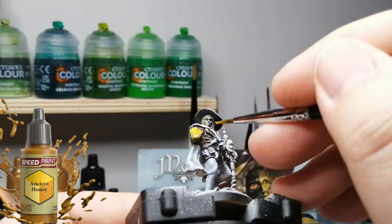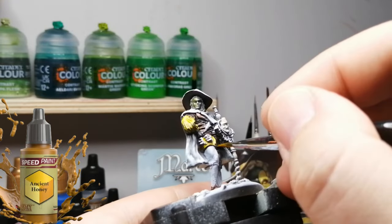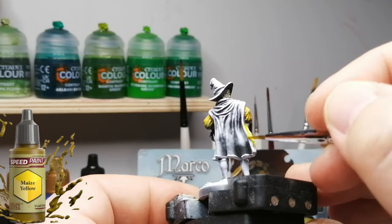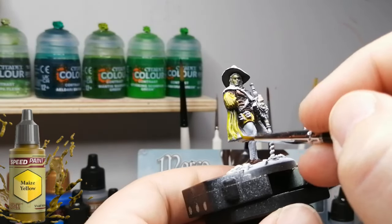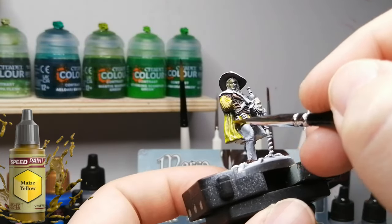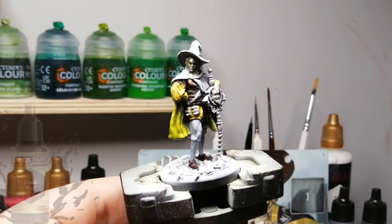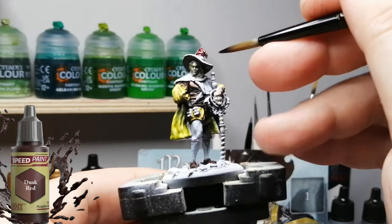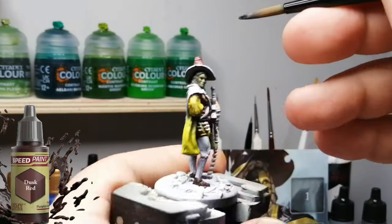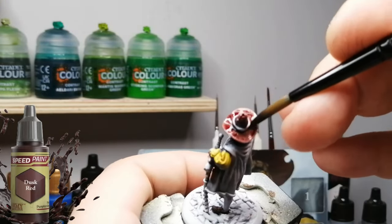I paint the most easily possible so that you can follow along and actually copy or replicate what I'm doing. A lot of videos out there go through every single detail of how to glaze, highlight, layer, and all that — but no, you want these miniatures on the table and you want them there fast so you can play your board games, but make them look amazing. Show your friends — they come over and you pull out all these amazingly painted miniatures and say, 'Desterling's tabletop miniature show — he showed me how to do this.'